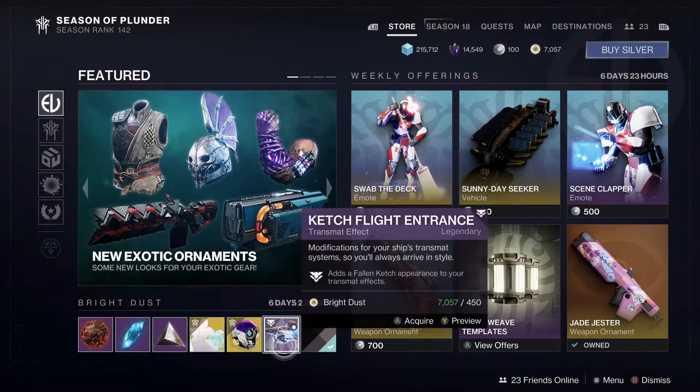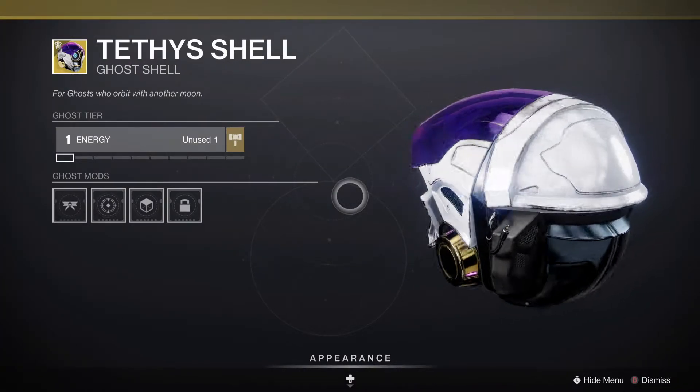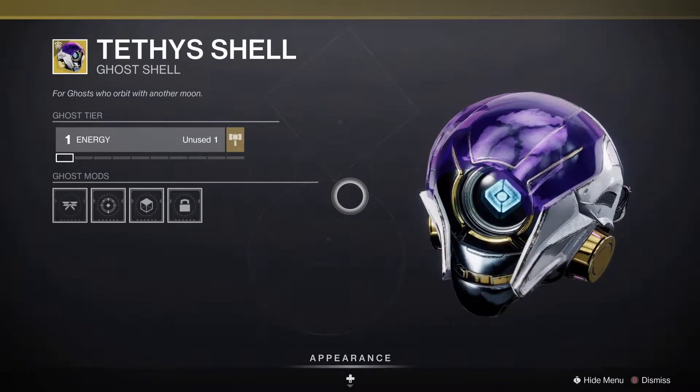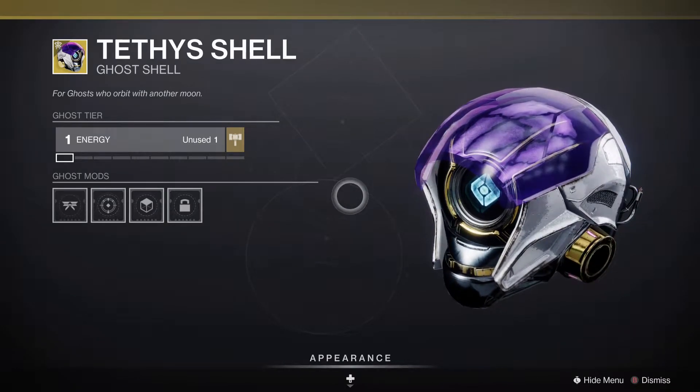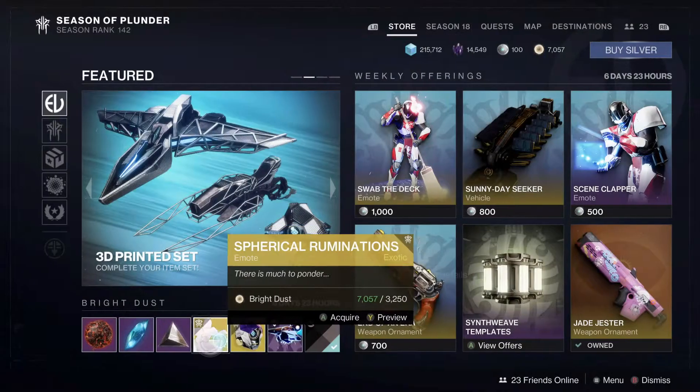It's another transmat. We also have the Tethys shell — this is the Telesto shell. This goes with the Telesto set in the store right now. Ghosts who want to orbit another moon. It's a little sparky, a little bit broken because, you know, that's what Telesto has been in the game.